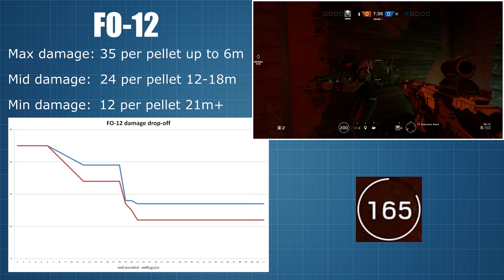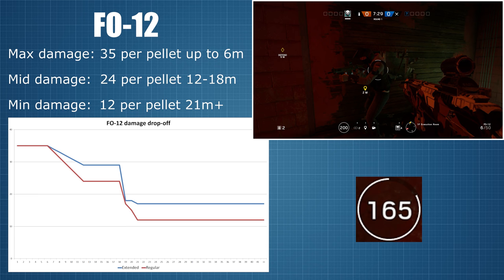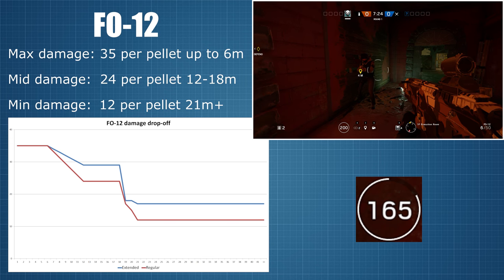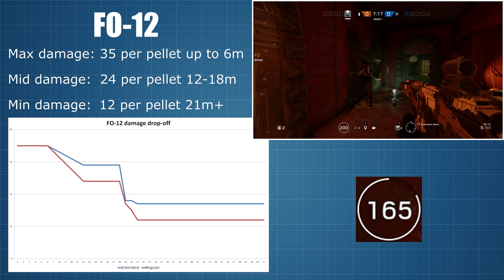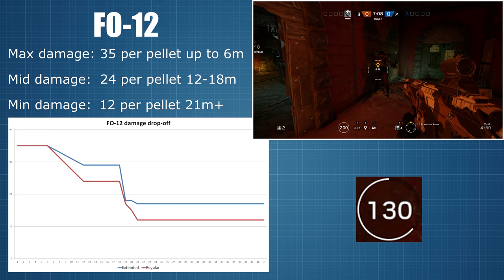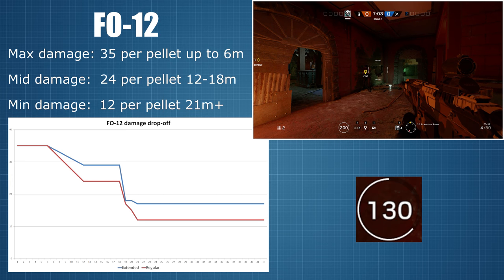Attaching the extended barrel does pretty much what you would expect from it. It raises the mid-range and long-range damage stats each by 5 points per pellet, with the only small inconsistency appearing during that second drop-off range. Here I didn't see the nice smooth drop-off that I got from the gun without the extended barrel, but instead damage instantly dropped to 18 points per pellet before settling on the minimum of 17 points. But that small detail aside, I'm quite happy with how consistent these numbers ended up being and I am quite confident that the results are pretty accurate and dependable.